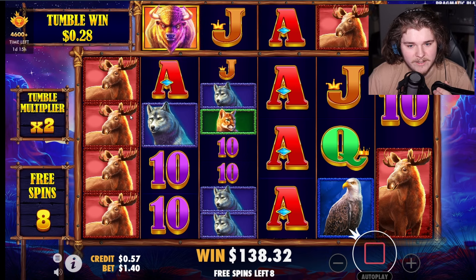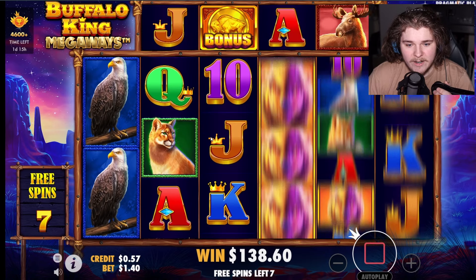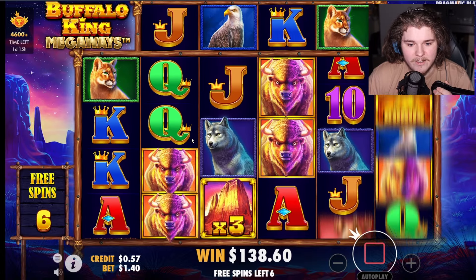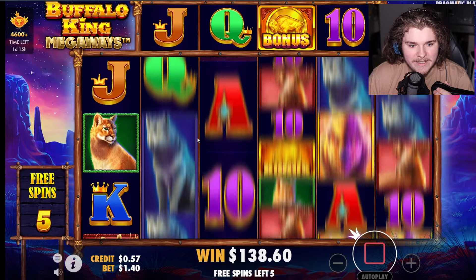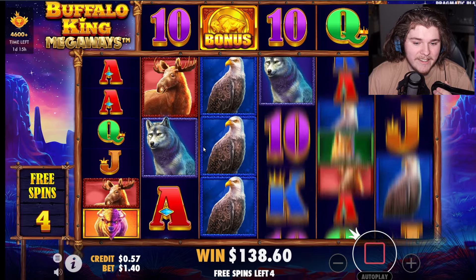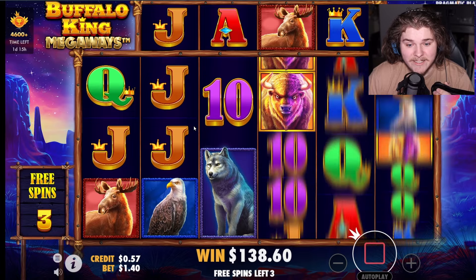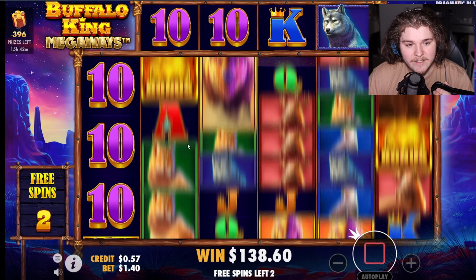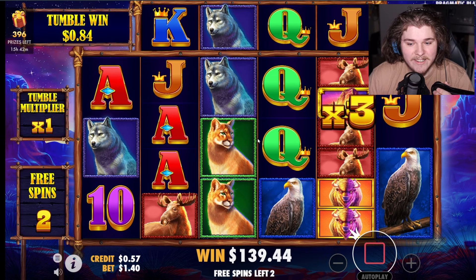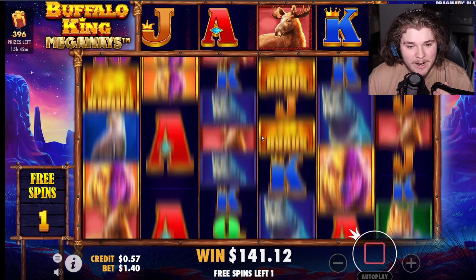Wolf on first and we are — no, okay, eight spins to stack on the profit. Don't let it dead spin, don't do me dirty. Don't you dare pay break even — after all you put me through today, no way! There's no way I get that spin and it pays me break even. We have a little bit of profit boys — one dollar and twelve cent profit.